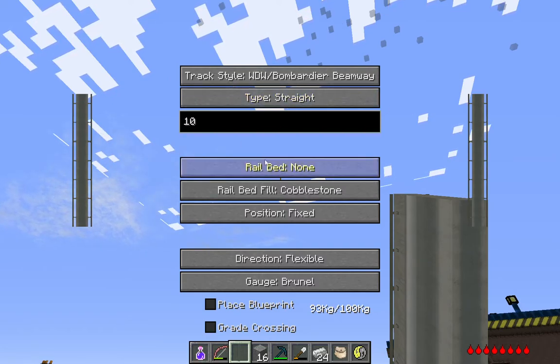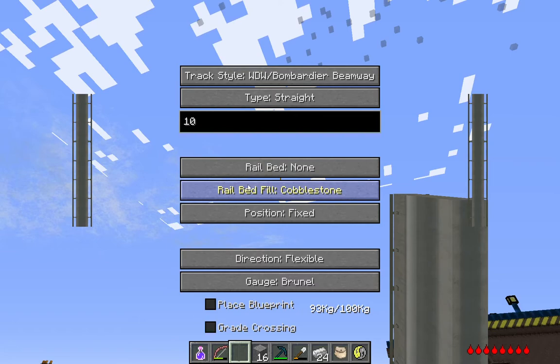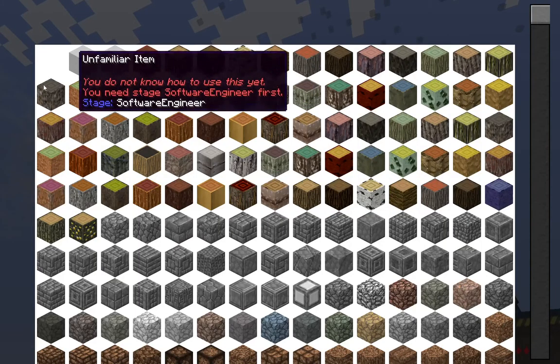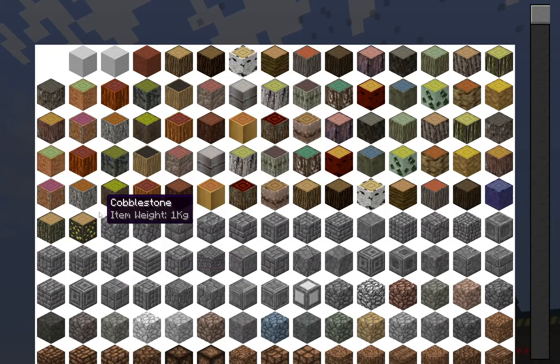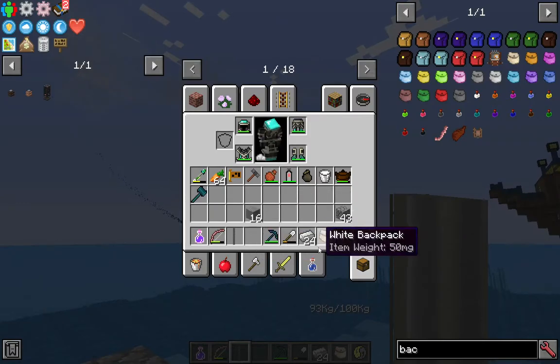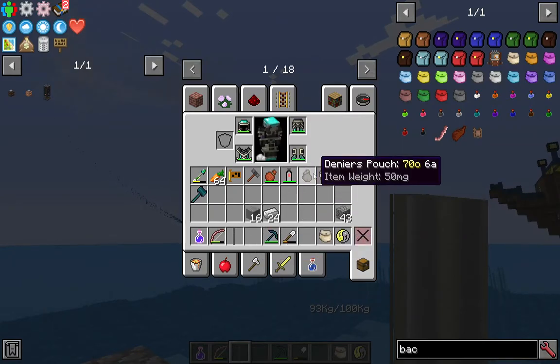The rest of the settings can be whatever you want, and you set the rail bed fill to cobblestone — rail bed none. It can take many materials, but I think cobblestone is the best for building a large platform. In your inventory you're going to need 16 smooth stone, 24 pieces of iron, and as many cobblestone as you can carry.